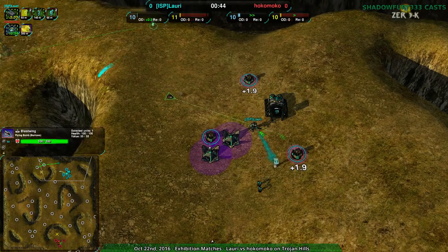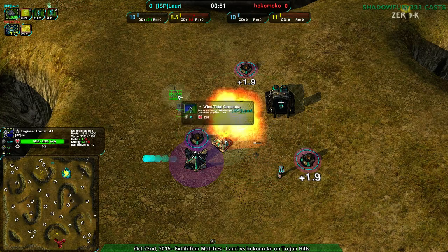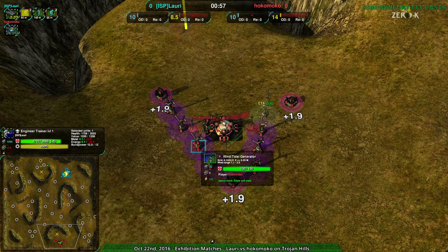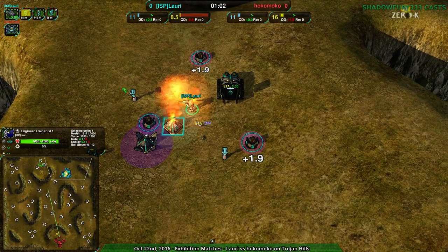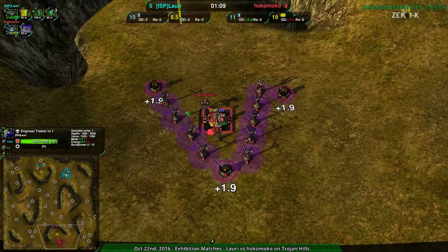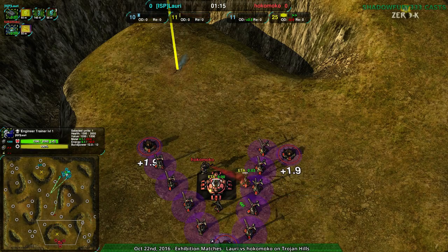Interesting — Lauri going for solar plants, not wind. For reference, wind is actually really strong on this map, like 1.6 to 2.5 — it's super cost effective. It's always going to be more cost effective than an equivalent cost of solar, and more cost effective than an equivalent number of solar collectors at that elevation. The problem of course is frailty, but if you can protect them, yeah, really cost effective. Hokomoko taking advantage of that, slightly lower — not quite as cost effective, but still more cost effective, though not as numbers-effective.